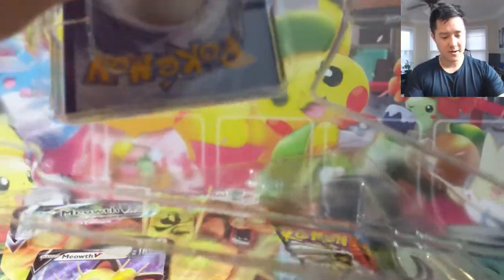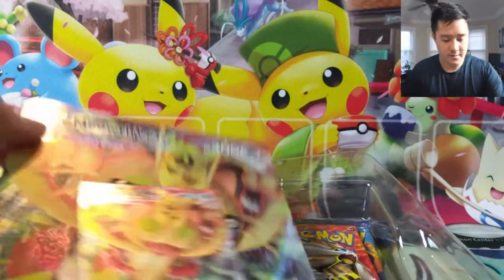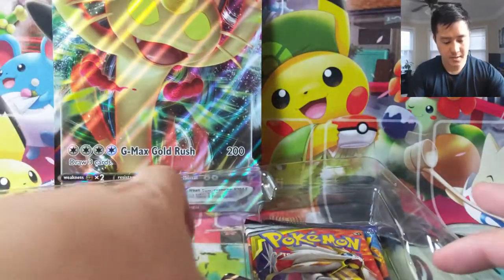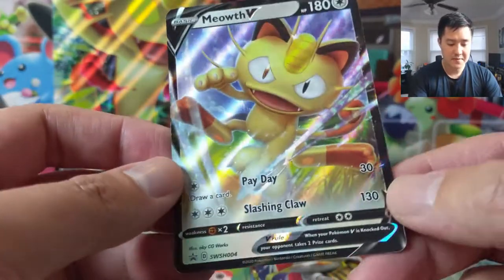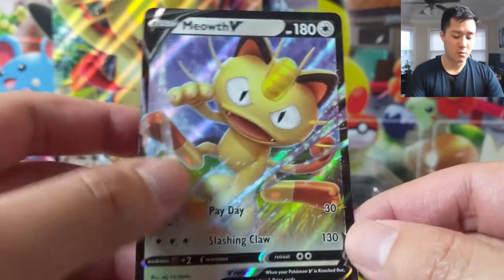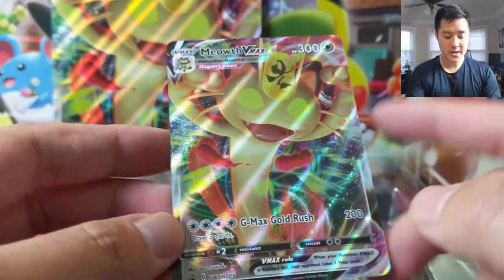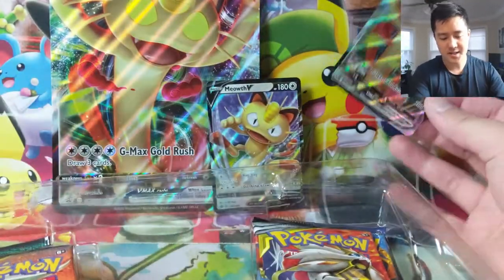All right, the packaging opens very smoothly — I do like it. We have this ginormous cat and I do like how it is textured. Let's take a look at these cards. Meowth V is very underwhelming; if you're playing this it's just to evolve it. Payday costs one energy for $30 damage and slashing claw for $130 — it is colorless. Then the VMAX has 300 HP, draws three cards, and does 200 damage. But this is a five prize card, so VMAXs are kind of like tag teams that you have to evolve.